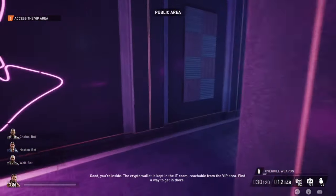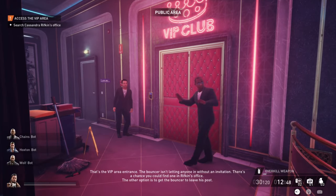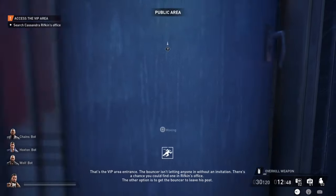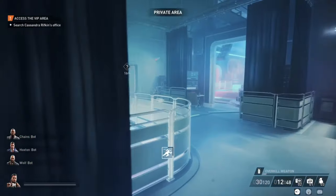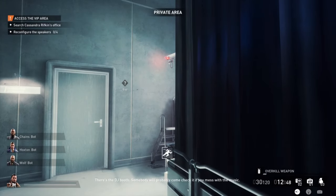For this mission, we're robbing a nightclub. We want to get a crypto wallet, and there's also a vault, but the crypto wallet is the main thing. For this, we first need to get into the VIP area of the club. Lockpick the door over here, then you can go upstairs. The first thing we're going to do is go to Cassandra Rifkin's office, because there are some blank VIP tickets there that we can use to get into the VIP area.